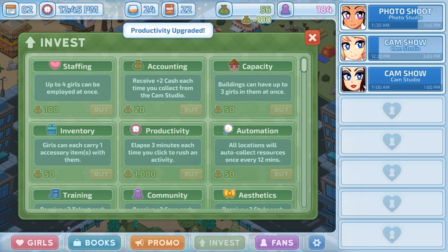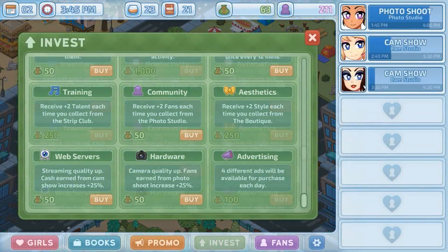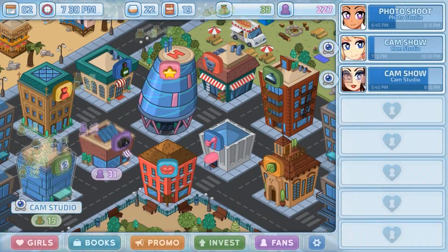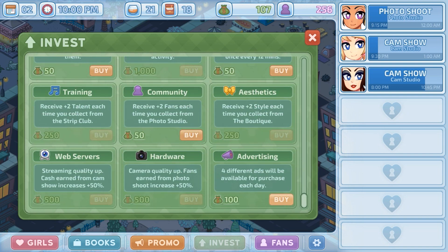Now we click twice as fast. Look at the screen and decide what you want to get next — I always like to go for Advertising. We're going to get Web Servers and Hardware and then go for Advertising. If you manage to buy Advertising before the next day, that's good because it makes the next ad pop up. You want to get it at the end of the day if you can, because you can't use it the day you buy it — you use it the next day. After Advertising, Inventory and Accounting are what we want.